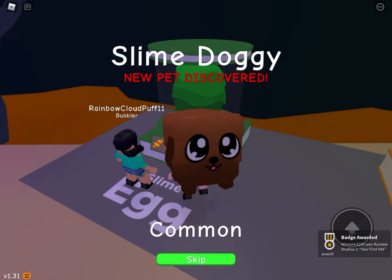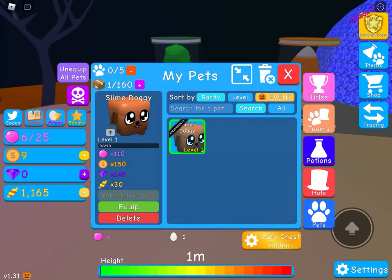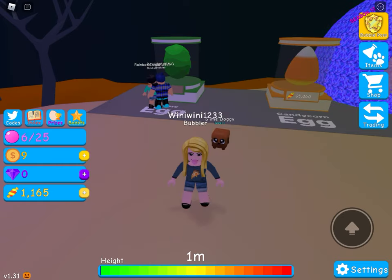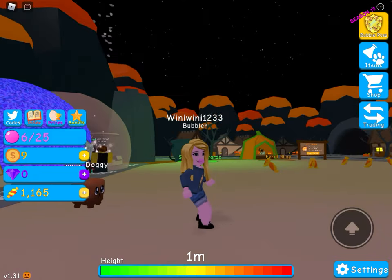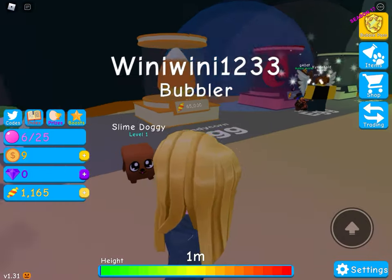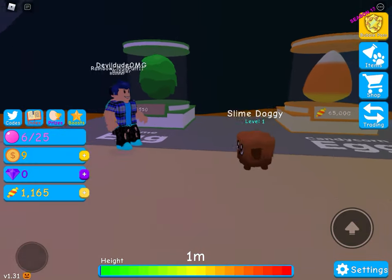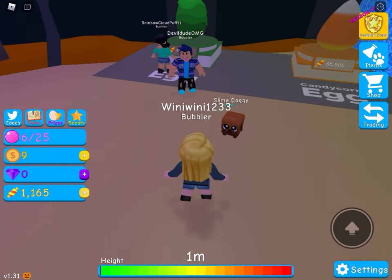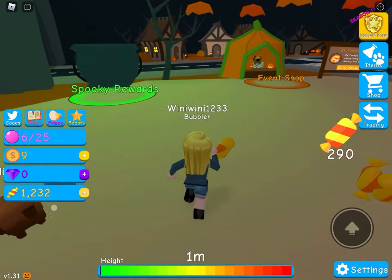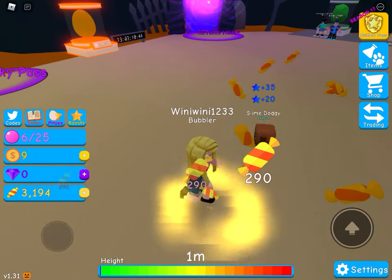We're going to hatch first from the slime egg. My first pet on this account — a slime doggy! Let's equip it. Don't judge me, I made this account just so I can hatch since my other accounts are full on pet storage. Look at the slime doggy — it's like dripping, that's super cool!